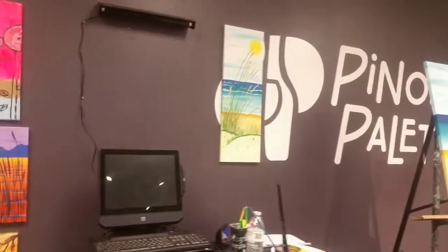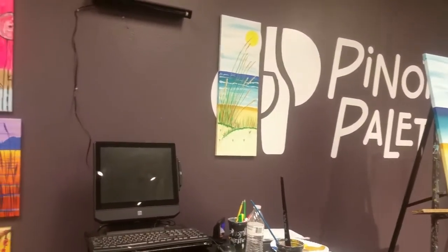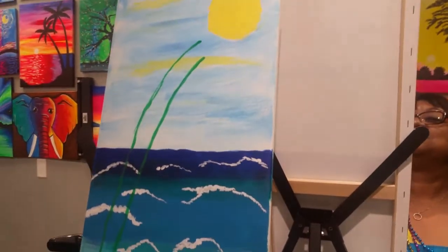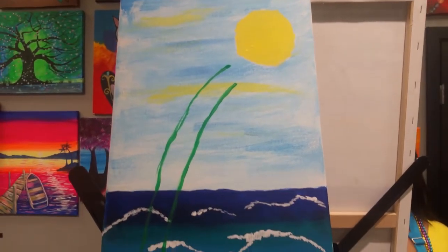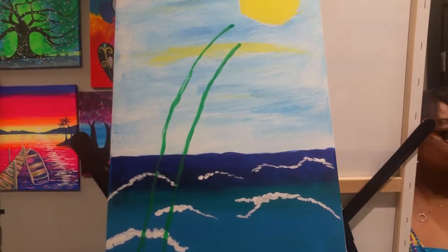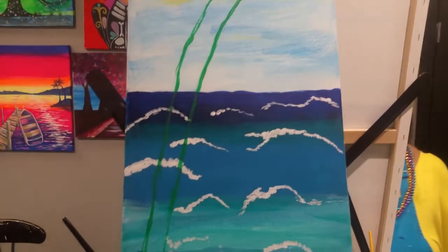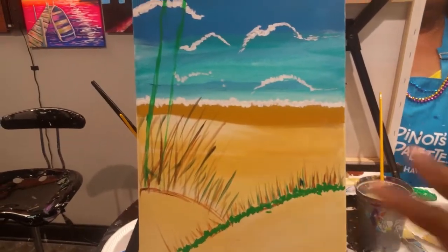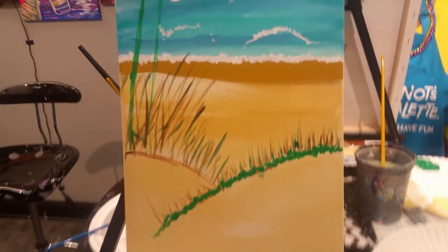I'll show you what it's supposed to look like — you see that up there? That's what it's supposed to look like when we're done. We're a little farther into the deal. You can see since last time I painted the sun and some yellow, and we're about ready to paint some grass so we get some depth. There's some sand dunes and some grass, so we're a little deeper into it.